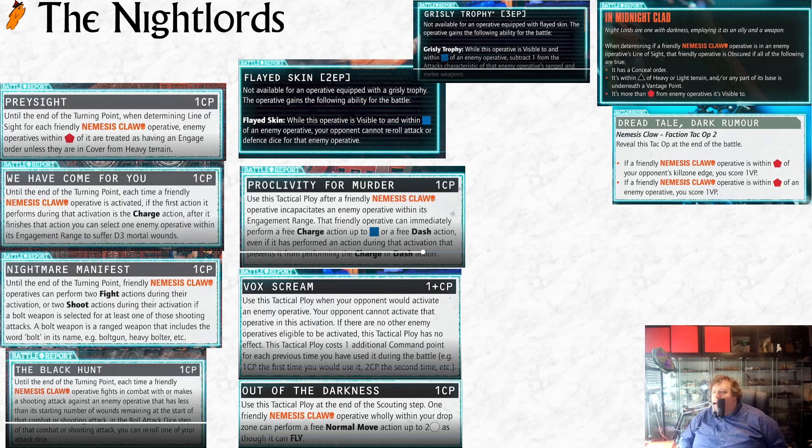We also saw two pieces of equipment. Flayed Skin can't be combined with Grizzly Trophy. The operative gains: while visible to and within blue of an enemy operative, your opponent cannot reroll attack or defense dice for that enemy operative. And Grizzly Trophy - I think we've seen this before from Legionaries - while visible to and within blue of an enemy operative, subtract one from the attacks characteristic of that enemy's ranged and melee weapons. Grizzly Trophy is better, which is why it costs three EP rather than two. Flayed Skin is more situational, but still useful depending on the matchup.